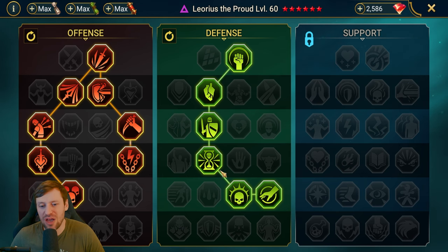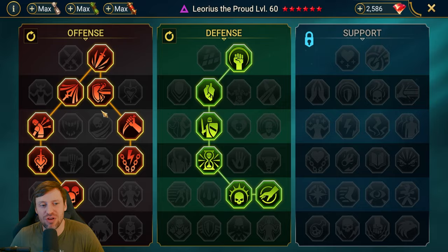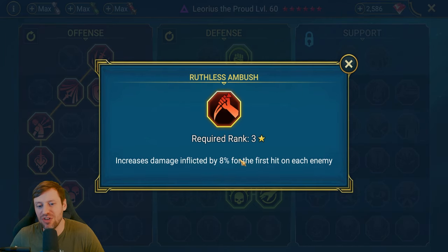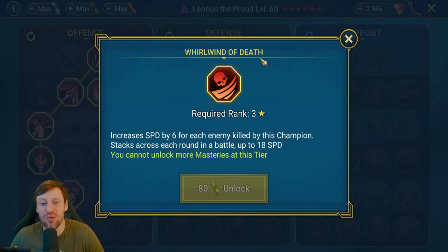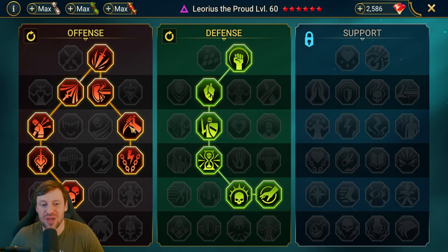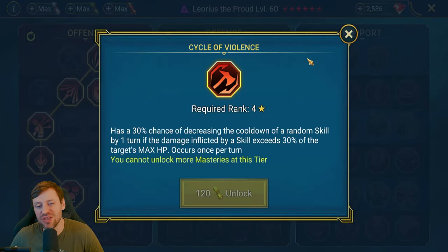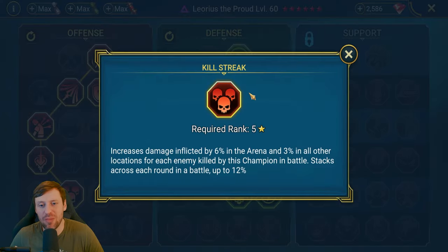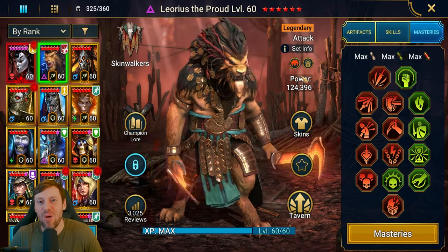In the defense tree we go down into Retribution and Deterrence, so we get loads of counterattacks. In the offense tree we take crit rate, crit damage, Shield Breaker, then split into Ruthless Ambush — increases damage by 8 percent on the first hit on each enemy — and Opportunist, which increases damage on targets with any CC by 12 percent. Whirlwind of Death might also be a better option these days with stone skin and reaction gear. We also take Cycle of Violence since he hits really hard, plus Kill Streak and Helm Smasher.